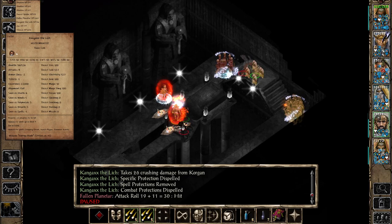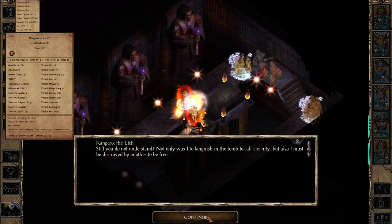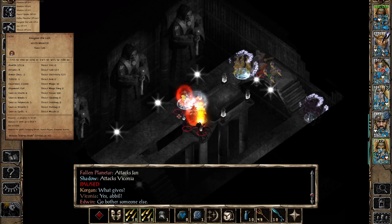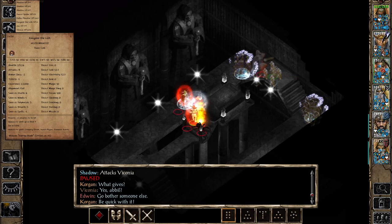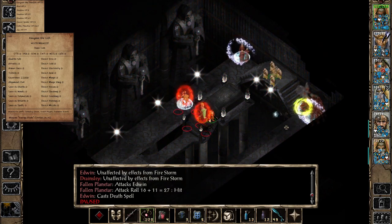This is now a naked Kangax — he is vulnerable to a lot of stuff. In this case I'm going to kill him with physical damage, but you could use other things as well. Kangax is in his phase transition. I'm going to use Death Spell to clear out the lesser summons — shadows and sword spiders — while sending Corgan and Anomen to deal with the planetar. Death Spell is a great way to clear out summons except for more powerful ones like a planetar.